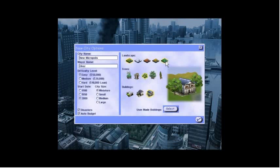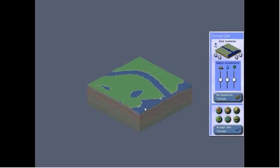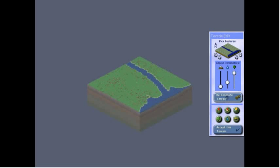We can change the trees when we get in there. Let's lower that all the way down. We'll go with that. That coastline could be better, but whatever.